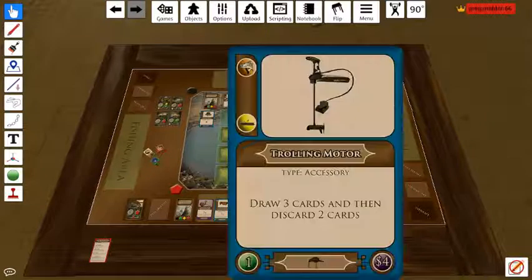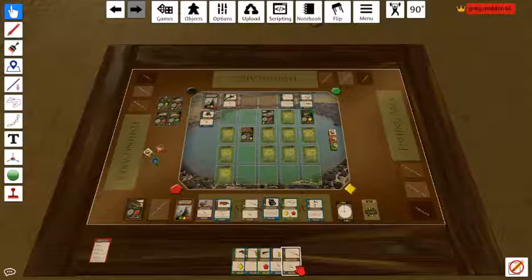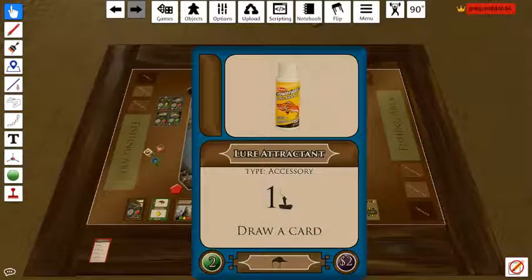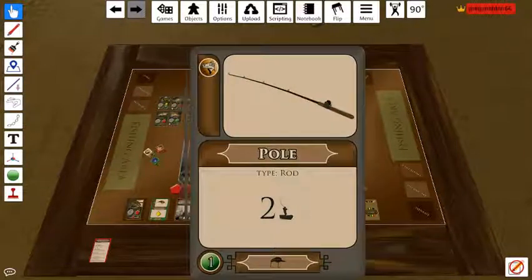And then play the trolling motor to draw three cards. We're going to be discarding two of these. And there's the pole I needed. Let's discard the two lures that we don't need. And then there's another pole that can get my seven power and I've got two cards in my hand. This one doesn't do anything icon-wise, so I'm going to go ahead and play it and draw another card. So I got a little bit more backup.